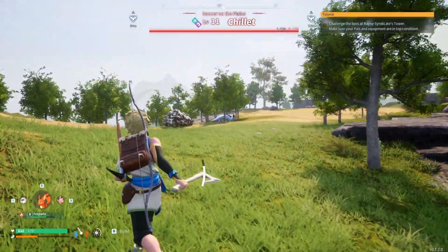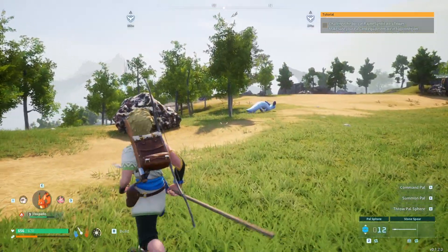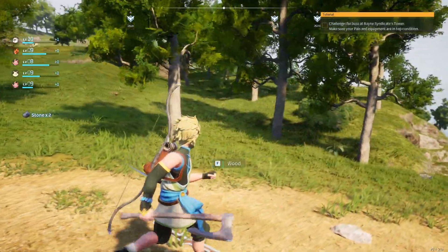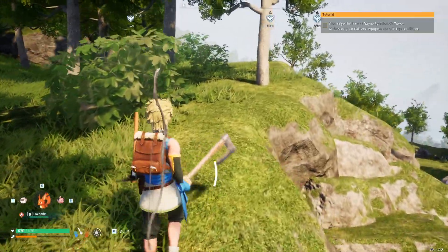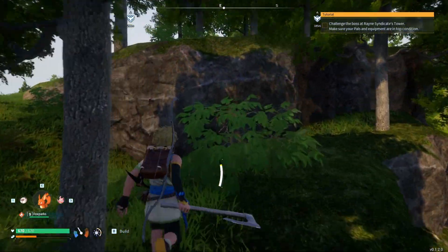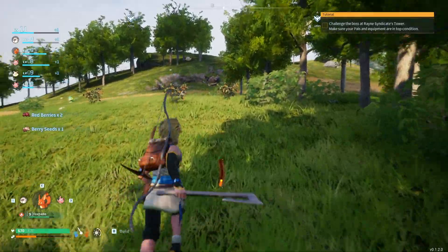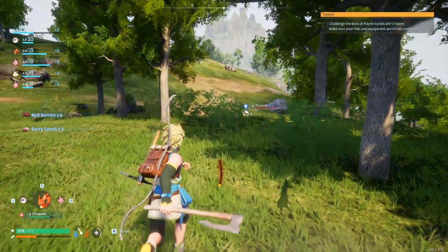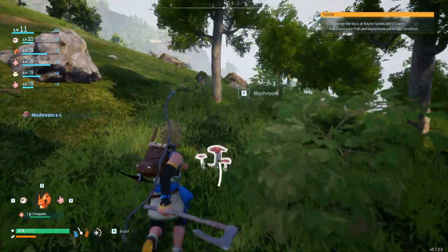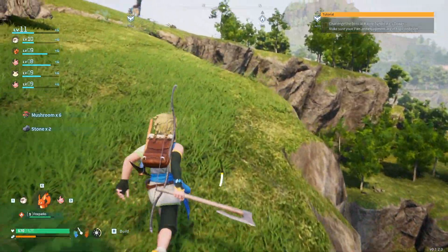We're out of arrows, which isn't ideal for a fight with the chillet. I was hoping to not have to get close to it. The chillet right there — it's a level 11, dragon type. We should go back and make some more arrows. It would be wiser to go get more arrows. My hope is to not die for the longest amount of time possible, and going into that fight unprepared is a very quick way to ruin that goal.